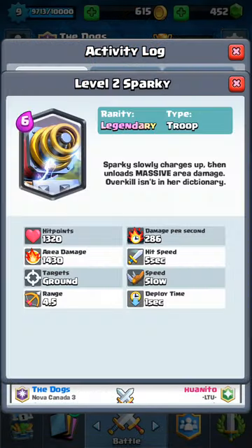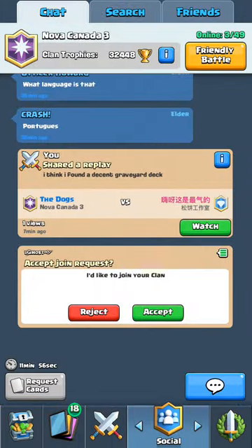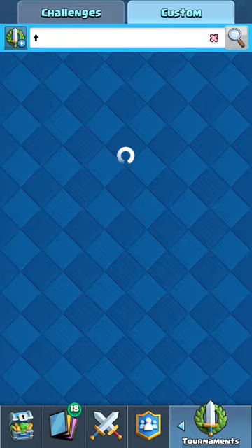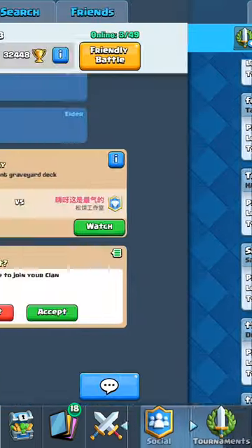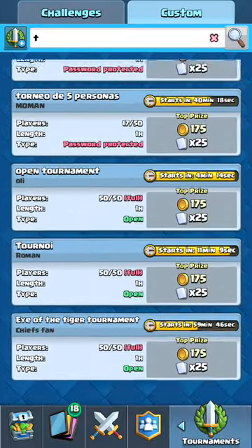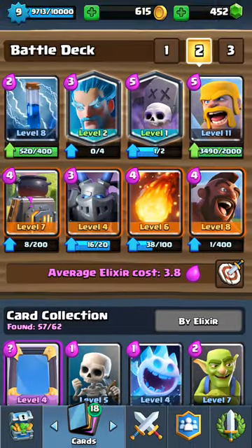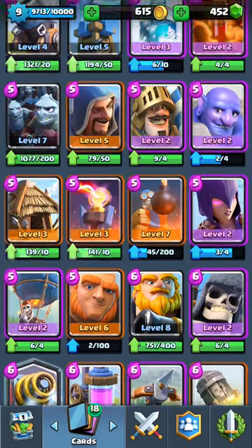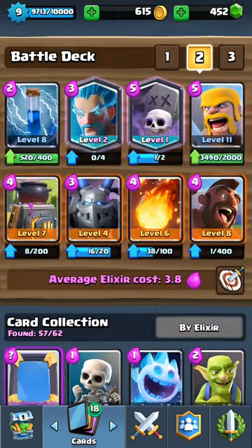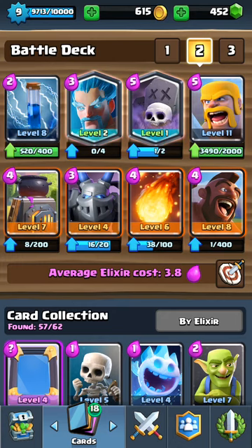That was insane. And again, with Sparky — I needed something for Sparky, and I think the Mega Minion is going to be very good against that. I am feeling really good. Just seeing how that deck worked, I think I may have found a good Legendary card. You guys know I've never been the biggest Princess fan, and obviously not Sparky either. So finding these two cards — finally having two Legendaries I can trust — is definitely good.